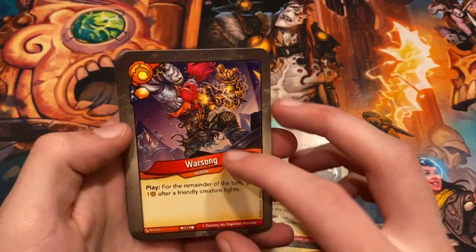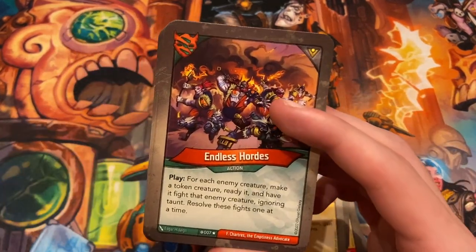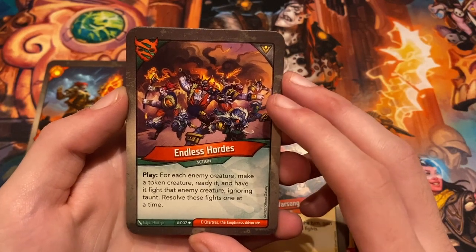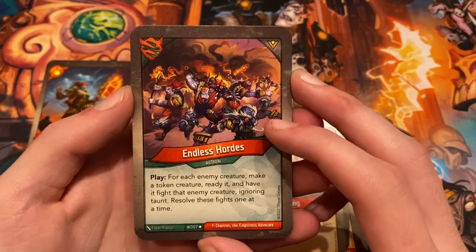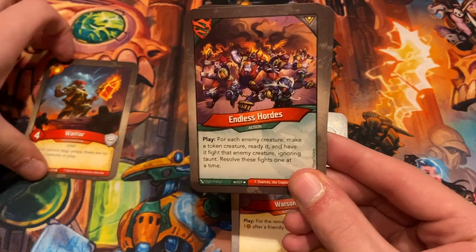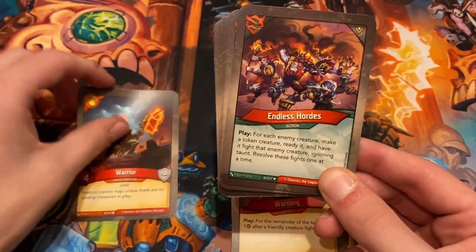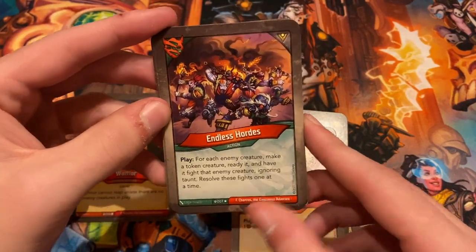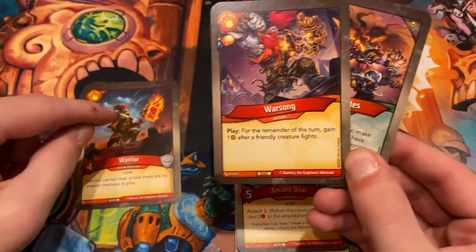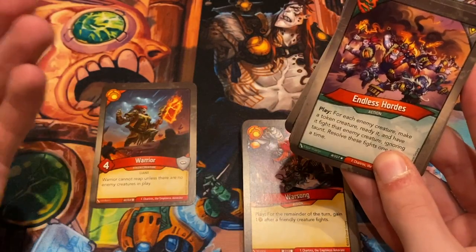Also Floor is Lava double, Heave the Huge, The Shattered Throne double, Pelf who has skirmish and after fight your opponent loses one, Shorty Alaka, Kulf the Quiet, and a Brobnar Ancient Bear maverick. Warsong enhanced with an ember pip — it's always weird to see older cards from sets without enhancements gain enhancements. Now the card that goes so well with Warrior — it's a maverick in Untamed, usually in Brobnar: Endless Hordes. For each enemy creature, make a token creature, ready it, and have it fight that enemy creature ignoring taunt, resolving fights one at a time. Every time I played this it did so much work — almost a one-sided board wipe, especially dropping four-power Warriors that fight instantly and ignore taunt.